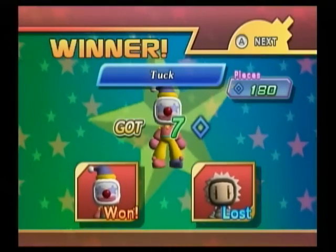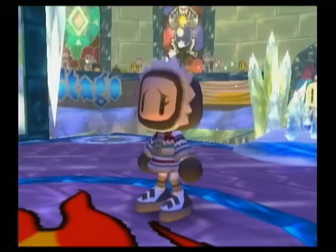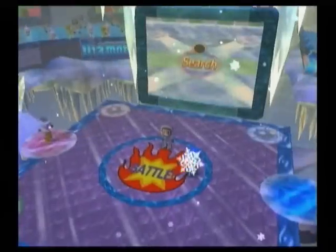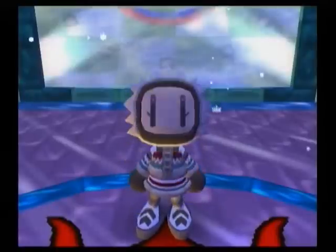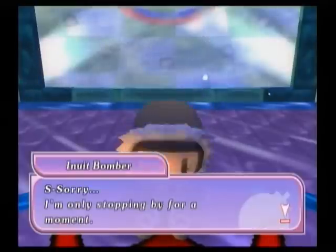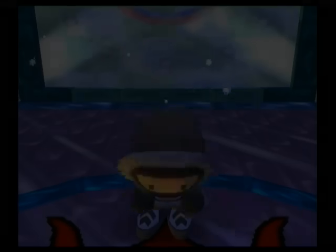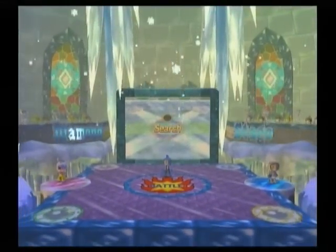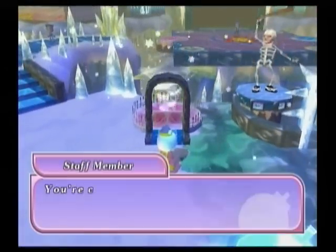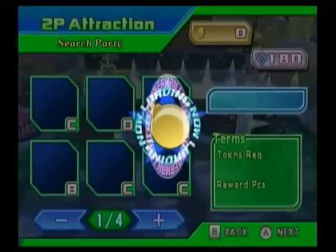We win on the Christmas-looking bomber person. We get seven pieces — that's good. We get a nice even 180. You're probably burning hot now after that mini game, aren't you Inuit Bomber? She says she's only stopping by for a moment — that's not a good way to say your final battle speech.